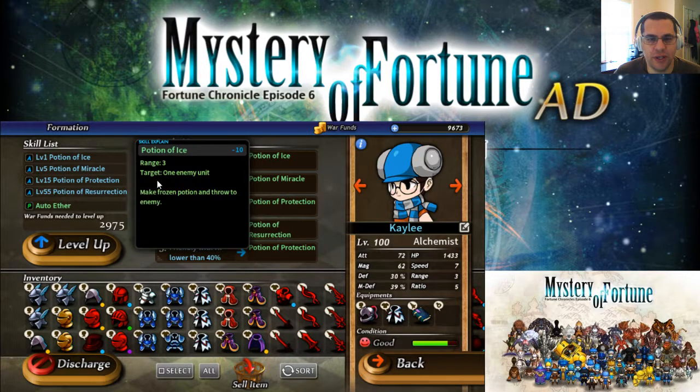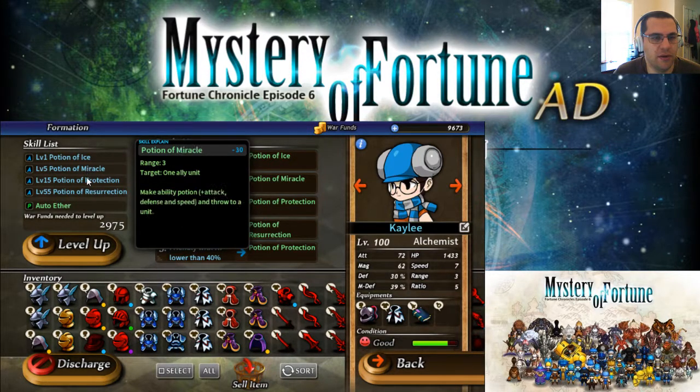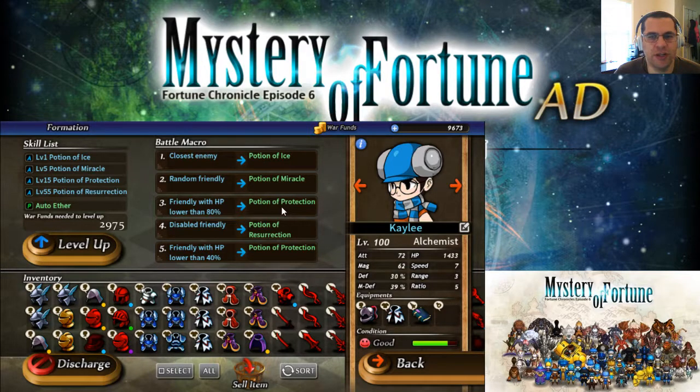But with Potion, I've been using this as the first ability — Potion of Ice — to freeze the closest enemy to start a battle, as long as we have 10 points of ether, which is usually not that hard. Then Potion of Miracle is a speed attack and defense buff. And Potion of Protection seems to put up like a shield. I'm using that on my defensive guys when they start losing hit points. And she can resurrect, so that helped a lot.